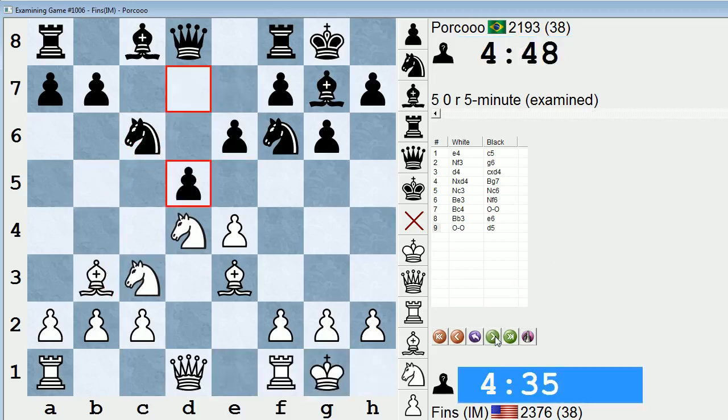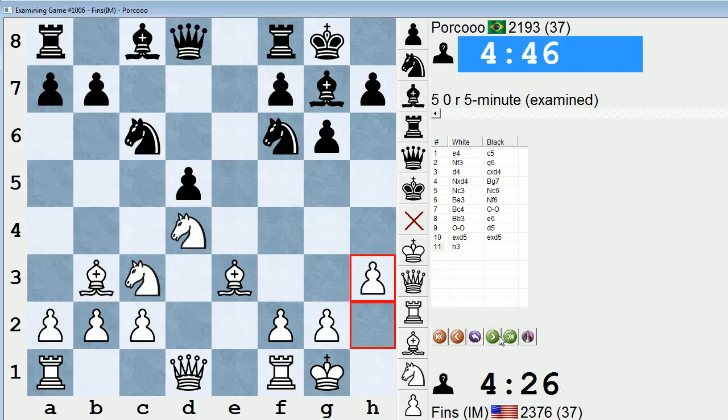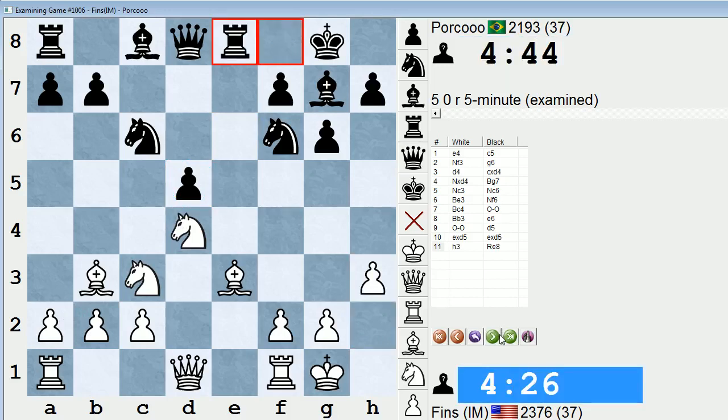My opponent played e6. I'm a little skeptical of this plan going d5 because it just seems like black has taken on an isolated queen pawn. And their position should be relatively okay, but it's a static weakness and I don't think they really have anything to show for it. Like, they can't point to my position and say that, as black, they have achieved something because white has some sort of weakness in return for the IQP. So I just played h3 to control the g4 square.